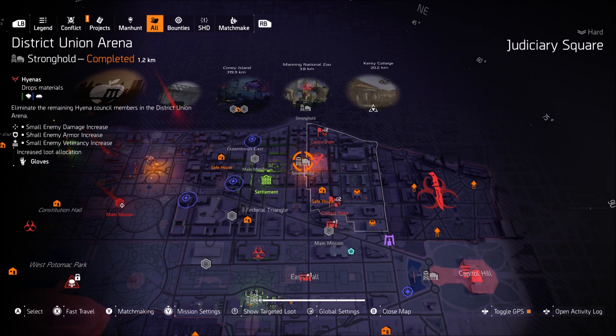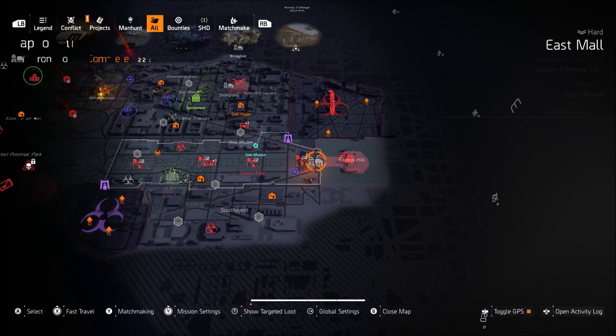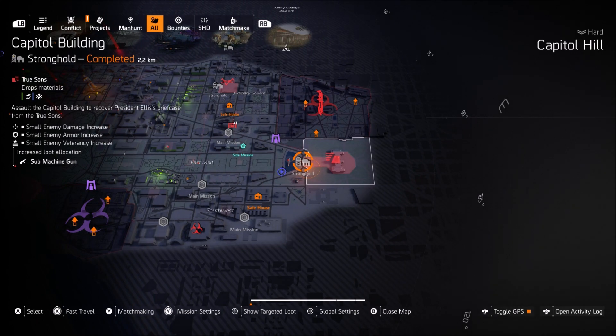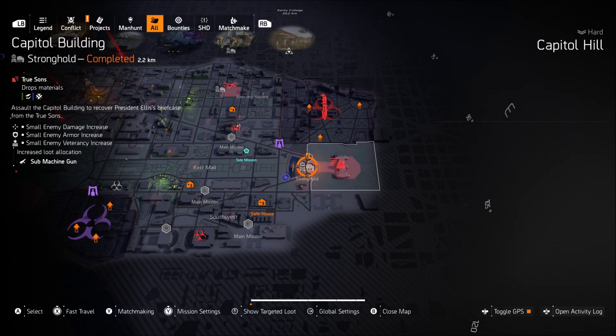I focused on loot allocation for assault rifles, which gave me a higher chance to get ARs like the Merciless and the Bighorn. If you prefer loot allocation toward ARs, I'd highly recommend District Union or Roosevelt Island. The Capitol Building, on the other hand, is very difficult — it's the hardest legendary in the game because enemies swarm you, there's not much cover, and they can just rush and kill you. Me and my team had to funnel them through a specific area to mow them down.